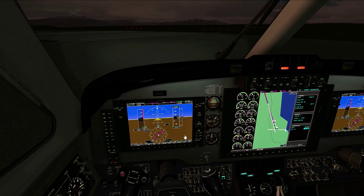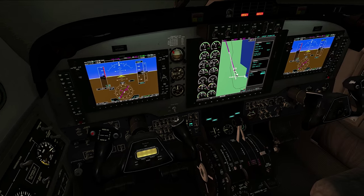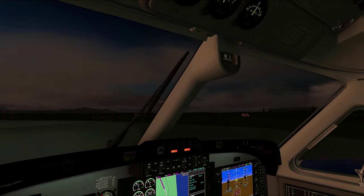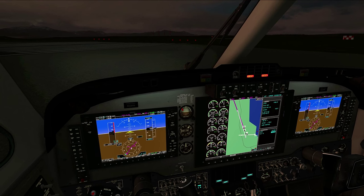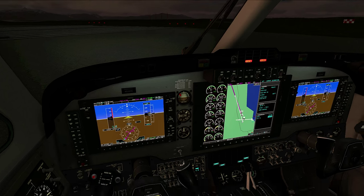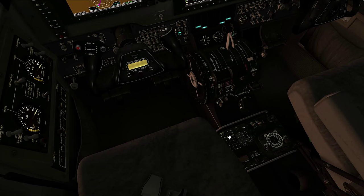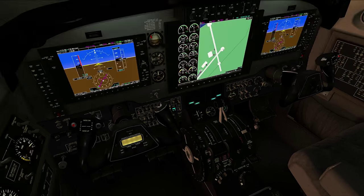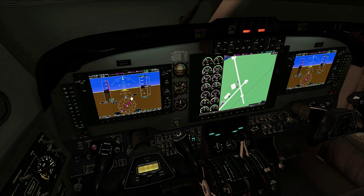There are a few things we want to do before we take off — the run-up part. We're going to make sure we've got our props down in the beta range, the idle range. We'll check our instruments. Looking at the wet compass up there — it looks like about 100 degrees. That looks good. We'll hit the flight plan button down here. We've cross-checked these altimeters — 100, 100, 100.